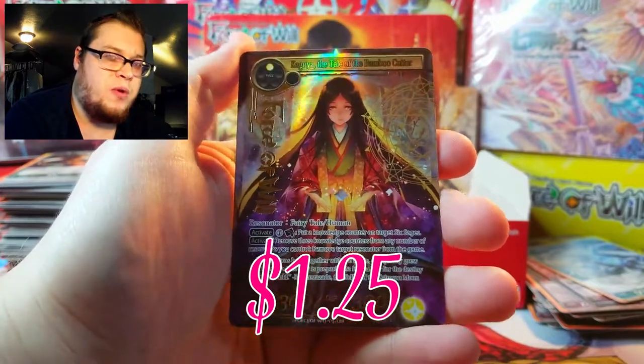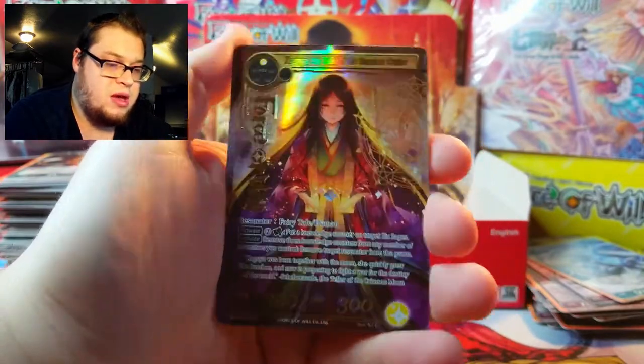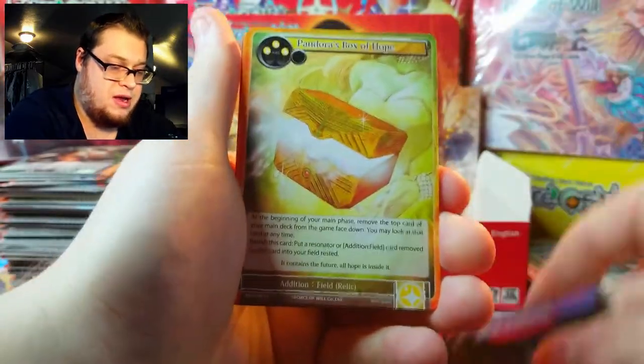A foil stamped of Kaguya Tail of Bamboo Cutter — really sweet. Another Mage, another Elder God. Oh the wind — feels like my house is gonna implode on itself.